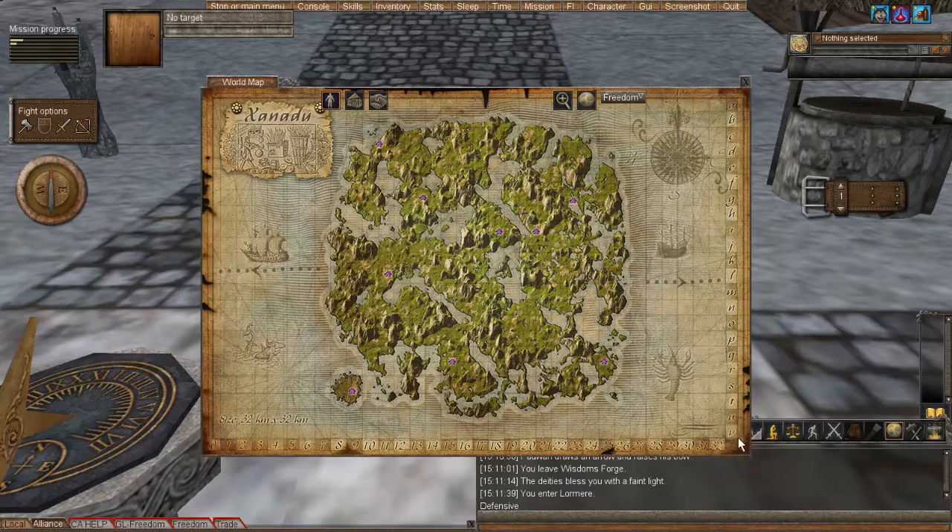Just to let you know, the coordinates on the map are from A to V and then from one all the way up to 32. So if somebody says they are in H 26, you can go over here to H and kind of eyeball it over to 26, and you'd be like, oh OK, they're kind of in that general area on the coast.